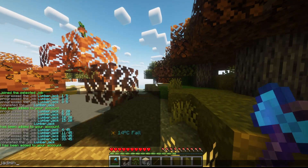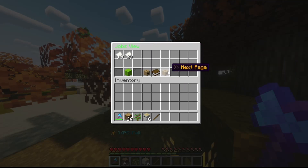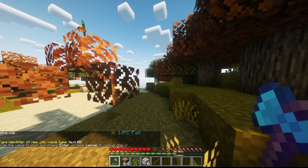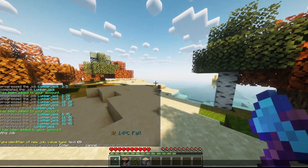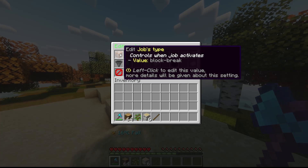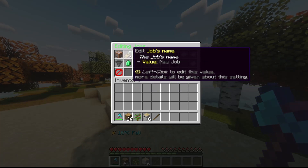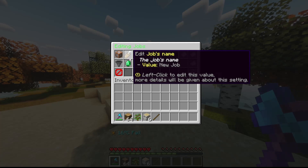You just do AJ admin editor and you can see all the editable jobs here — it has 20 jobs by default and you can create your own job. Let's say I want to see an example. We can edit the job now — you can change what it does: block break, and the material, like stone. You can also set the name. Everything is in the wiki as well.